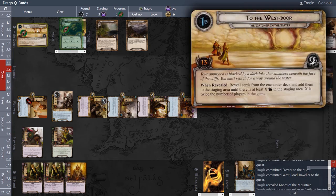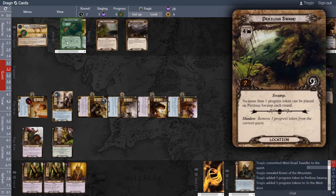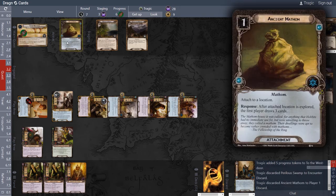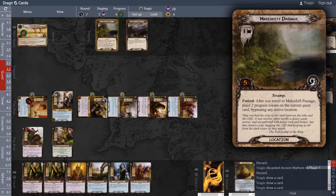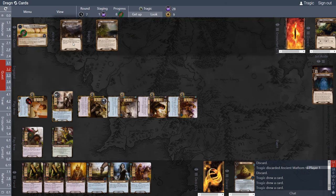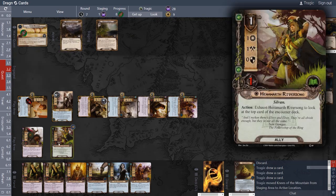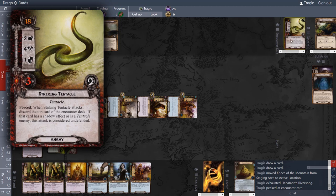One, two, three, four, five, six progress — and remember when the Maithan location is explored we get to draw three cards. We travel to the next location because we don't want it in the staging area giving everyone plus one attack when they engage. It also has higher threat, so no reason to leave it. Now Hammermath is in action — tap him to peek at the top of the encounter deck. We have another Striking Tentacle coming next.